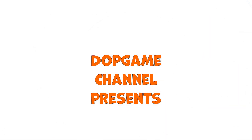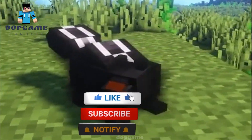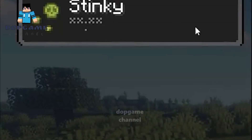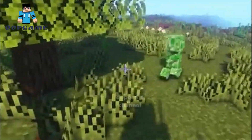The Skunk mod adds skunks into Minecraft — they roam around the world and have a stink effect. Whenever you kill a skunk it can give you a stink effect. This doesn't hurt you in any way; it actually helps you, because if a creeper is close to you they will run away from you since you have the stinky effect.